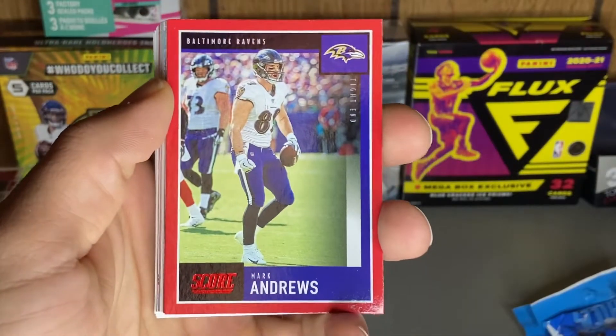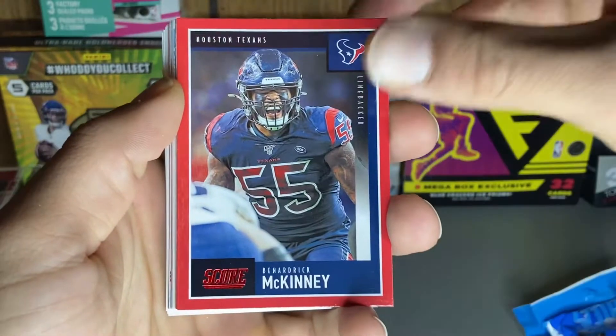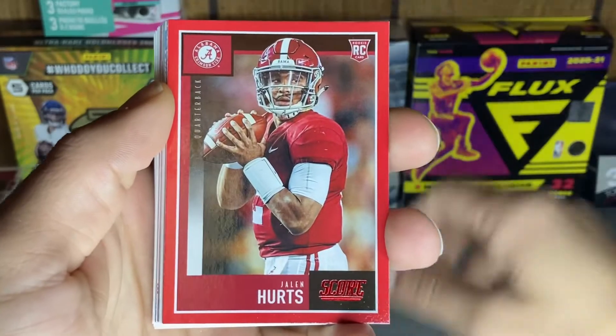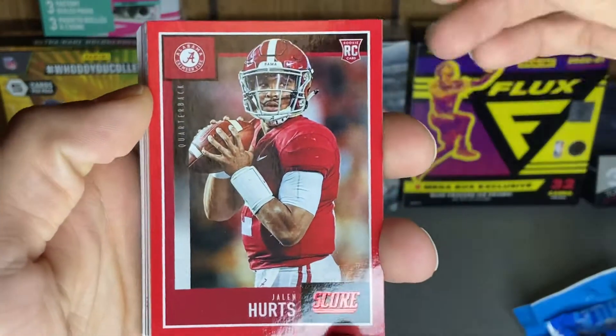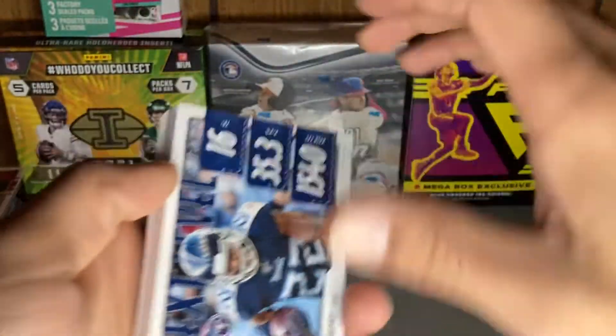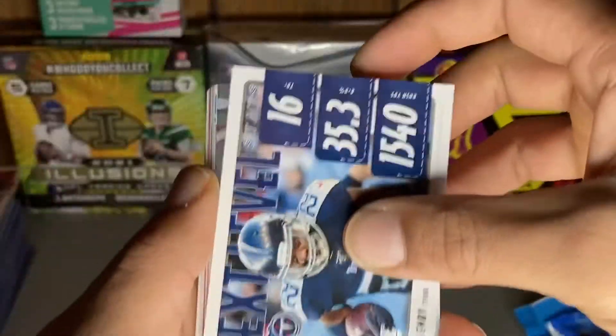So our first red we've got Mark Andrews, Bernardrick McKinney, and we got a Jalen Hurts red rookie card — oh, this is nice! That's a nice pull right there. And then we've got Derrick Henry Next Level Stats.